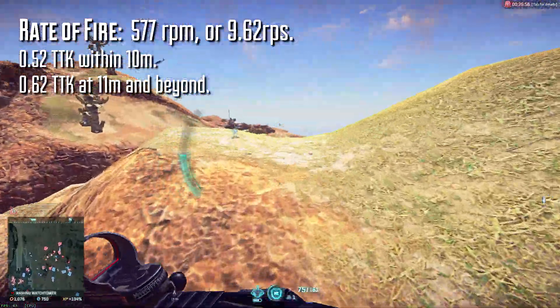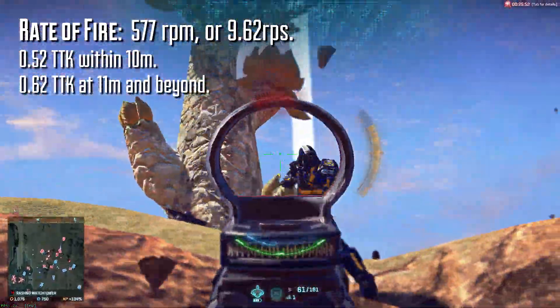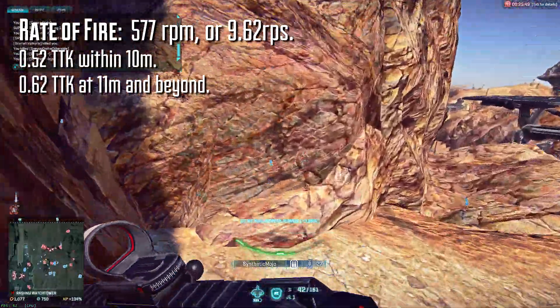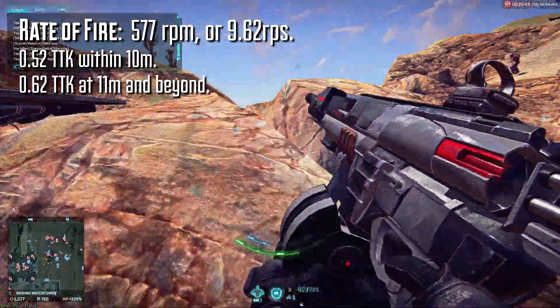This is not an outstanding time to kill, but it's not a terrible one either. Given the weapon's lower rate of fire, you'll be outclassed by weapons more geared toward close quarters, and in those situations it can be a good idea to fall back on your T9 Carve or your MSW-R.